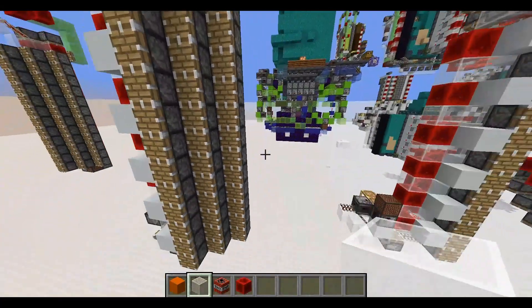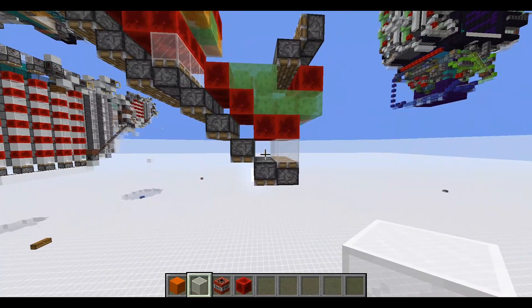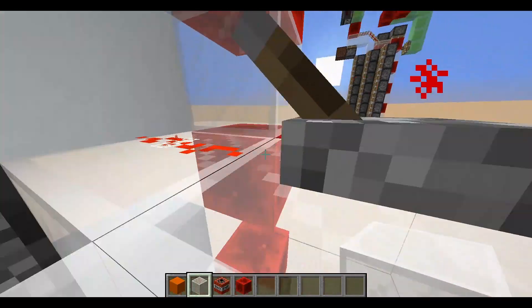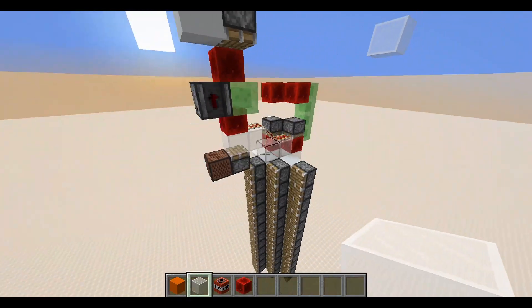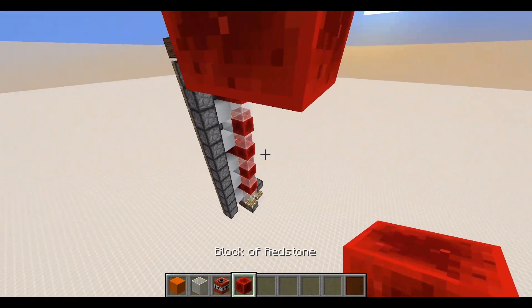This one cannot use quasi-connected pistons for the BUD. So what I ended up using instead is dust redirection at the back. So if we redirect the dust, it doesn't send a block update.